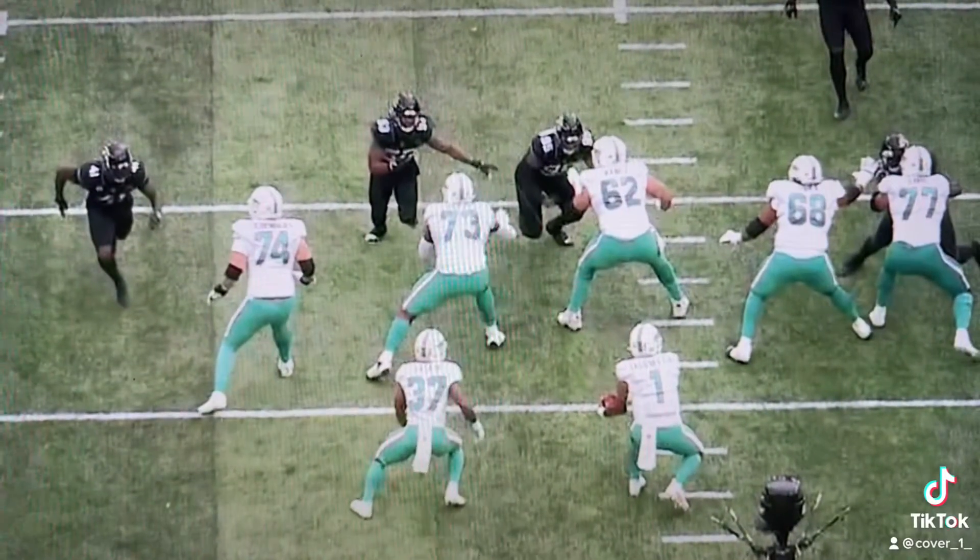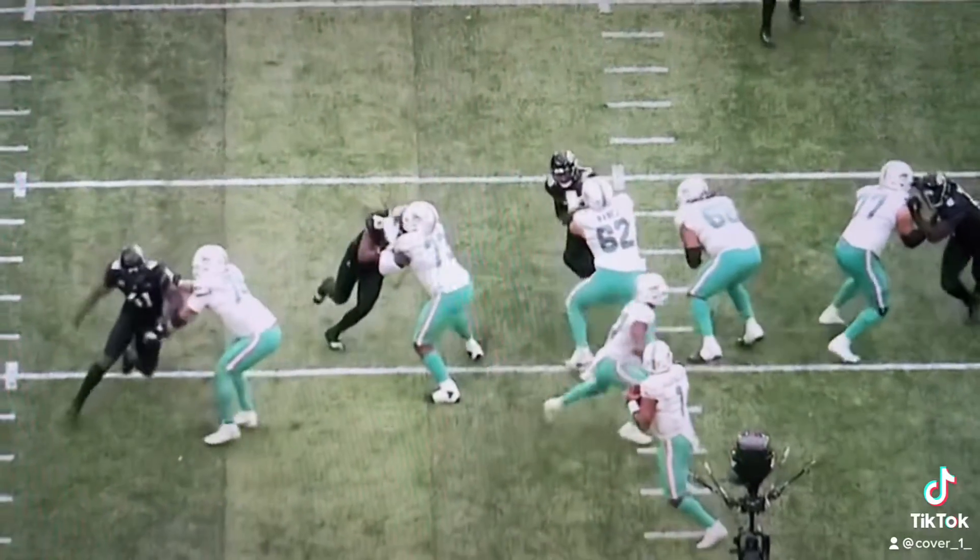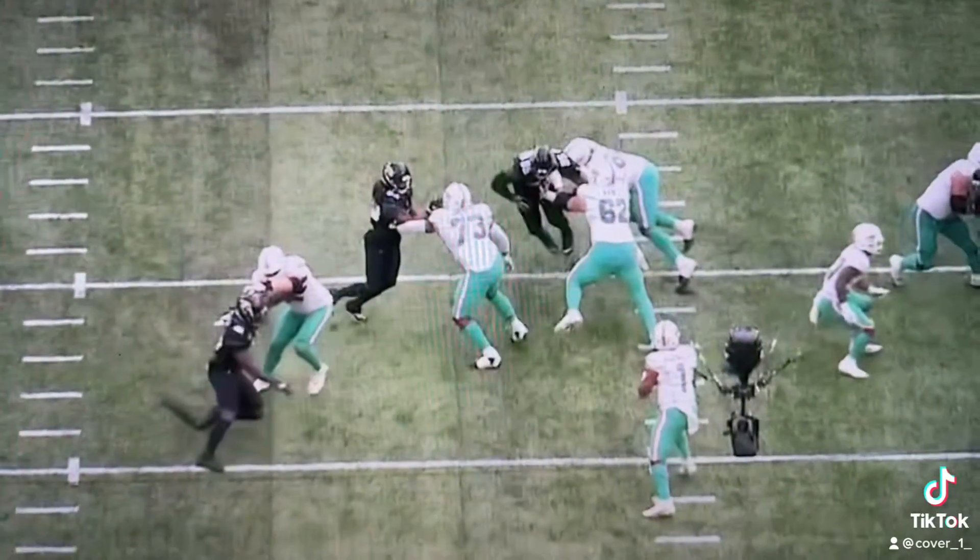Look at how he manipulates his stride inside, then darts back outside. The movement gets the lineman to fire his hands. Allen then hits him with the chop and speed rip to win the corner.